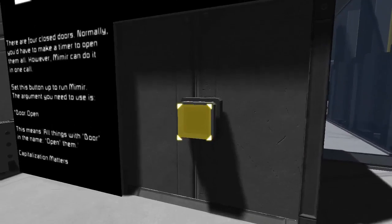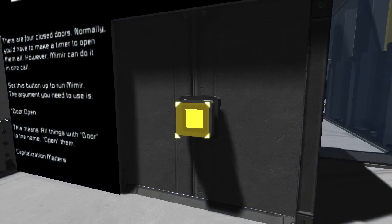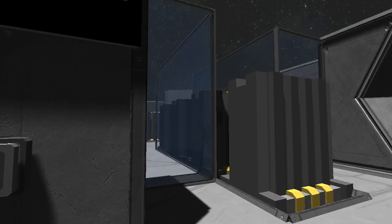Just to demonstrate, you make this by selecting Mimir, selecting run, and then typing in that argument — like so. And now when I hit the button, all the doors open. But look, that door over there closes.